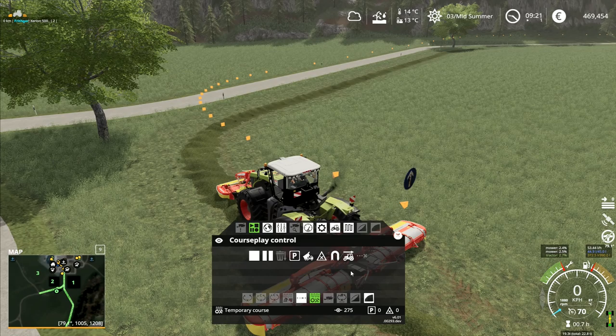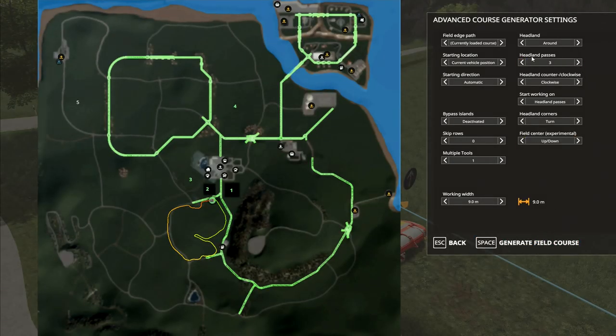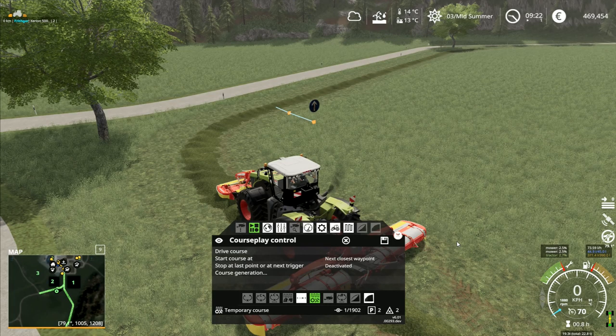Start turn maneuver, set crossing, unload, set waypoint, pause, stop. Stop the recording. Drive course - just goes around there. So if I go to course generation... next, close, start course, drive course, stop. Generate field course - headland pass, currently loaded, current start driving. I've got a course right there! Generate field course - it's done it! So that's all you do - you just drive around a circuit and then it goes and does the whole thing. We've now got a field course.